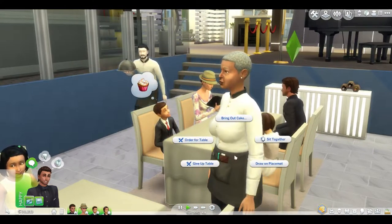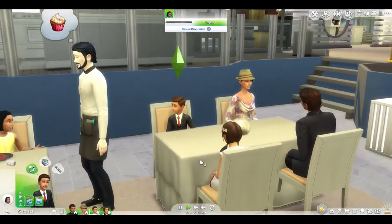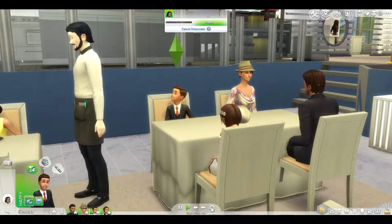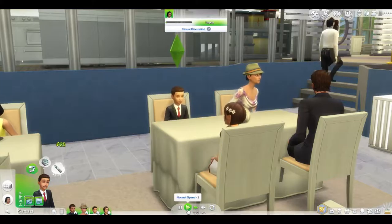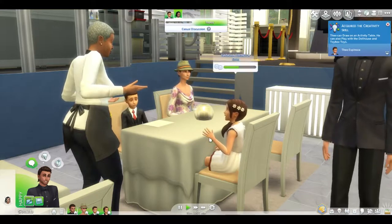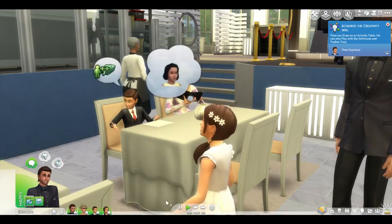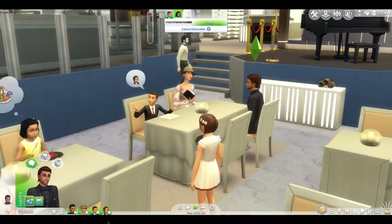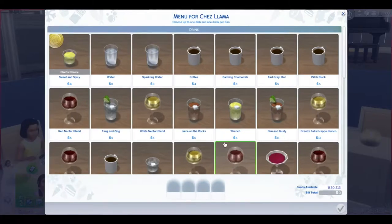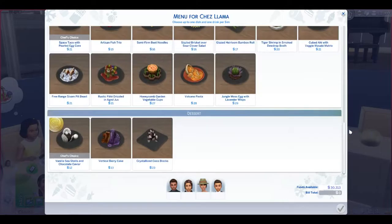The kids can draw on their placemats! You can also bring out a cake - maybe have your birthday here? Our waiter arrives. Let's order for the table. I was worried there'd be a glitch where sims just stand, like used to happen in Sims 2, but so far so good. We have drinks, appetizers, a main course, and a dessert category to order from.